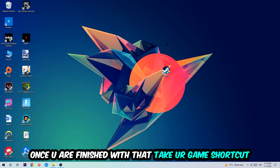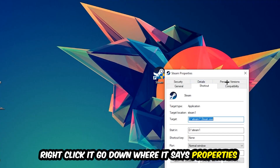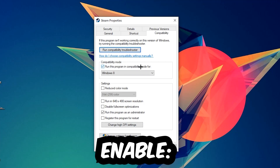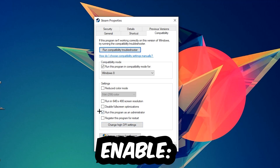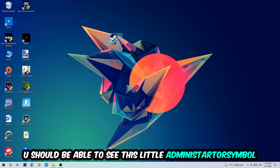Take your game launch shortcut on your desktop, right-click it, go to the very bottom where it says Properties, then hit Compatibility. Copy these settings: enable 'Run this program in compatibility mode for' and select Windows 8, disable 'Disable full screen optimizations', and enable 'Run this program as an administrator'. Hit Apply and OK. I personally recommend restarting your PC afterwards.